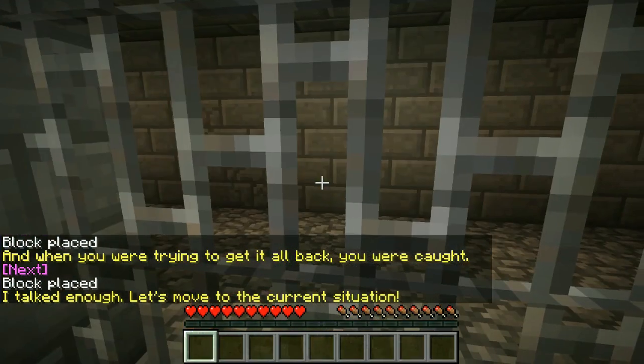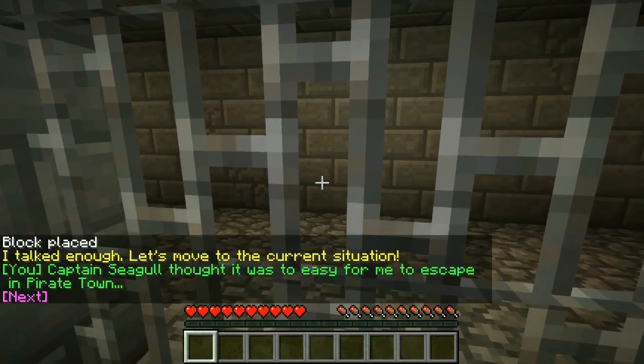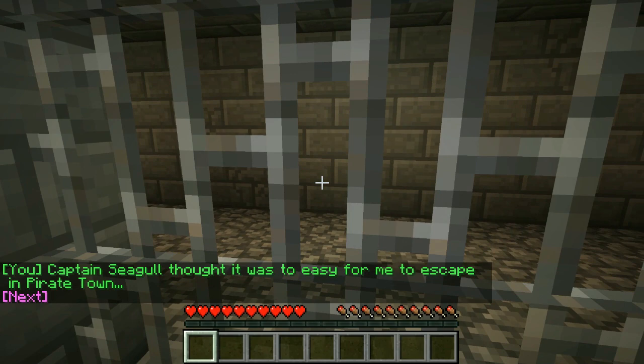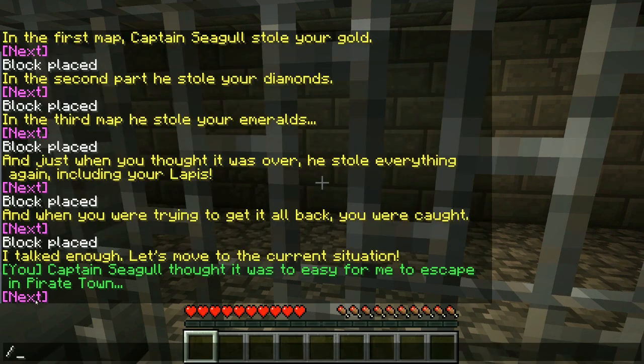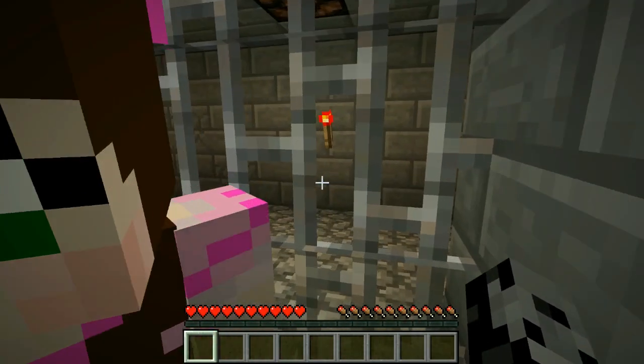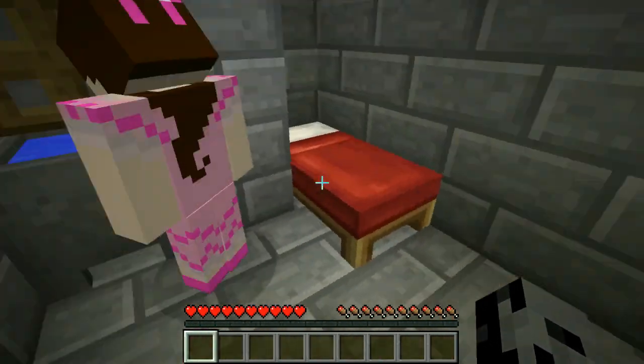And when you were trying to get it all back you were caught. Let's move to the current situation - we cannot let him steal anything. We're in jail, Jen. Captain Seagull thought it was too easy for me to escape in pirate town. That's why he moved me and my cell to prison island. He took my treasures and put them in the storage room. So how do we get out of here? Oh, I found the toilet!